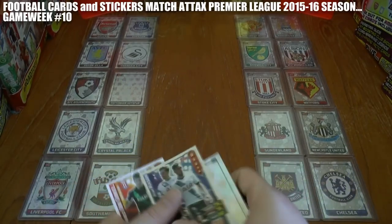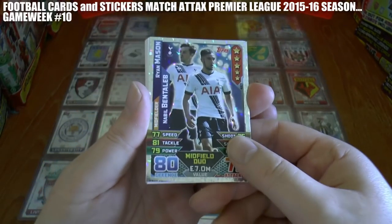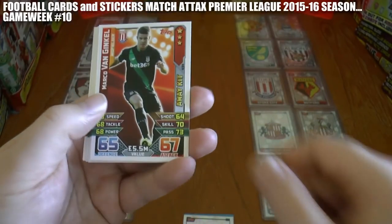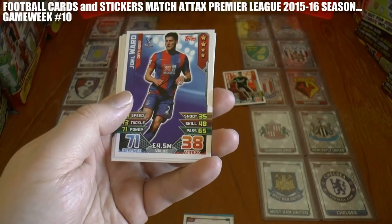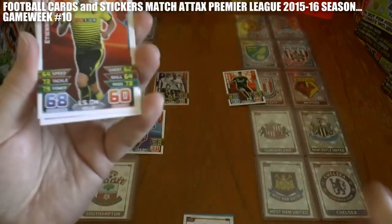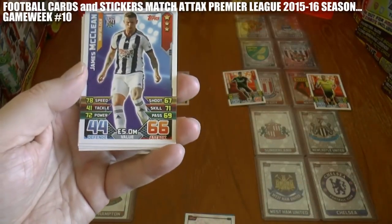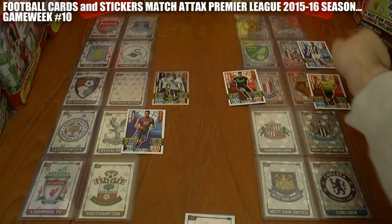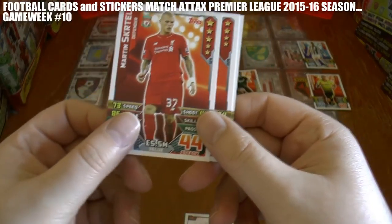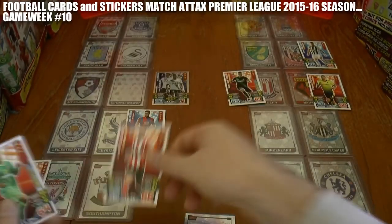We start off with Mason and Bentaleb of Spurs — their duo card — opening the scoring away at Bournemouth. Marco van Ginkel gives Stoke the lead at home to Watford, while Crystal Palace's Joel Ward has scored away at Leicester; Palace lead by a goal to nil. Watford get an instant equaliser through former Spurs midfielder Capoue, while James McLean has given West Brom the lead at Carrow Road — Norwich nil, West Brom one. Skrtel gets the first goal at Anfield between Liverpool and Southampton, while Jordi Clasie has equalised straight away.